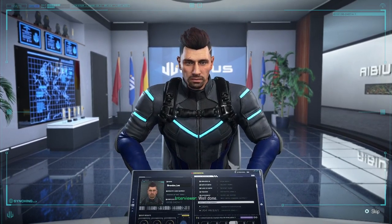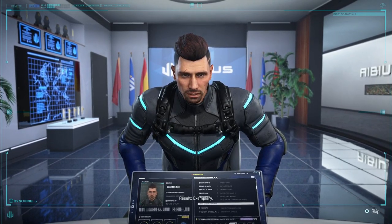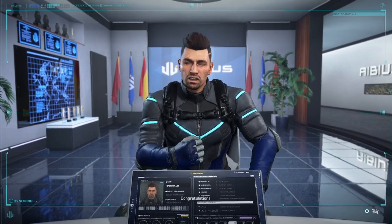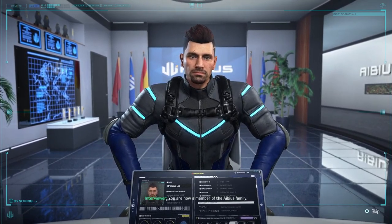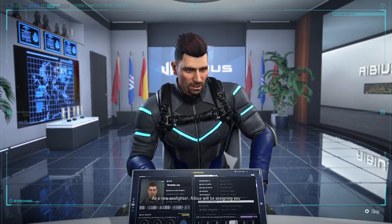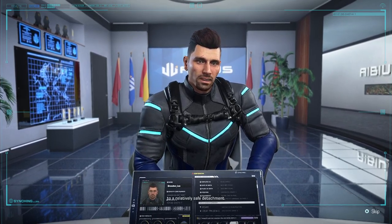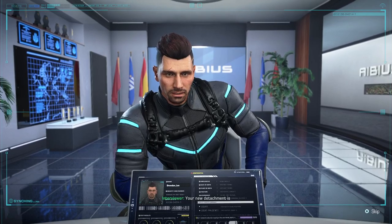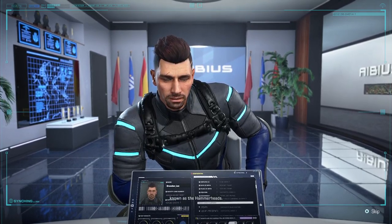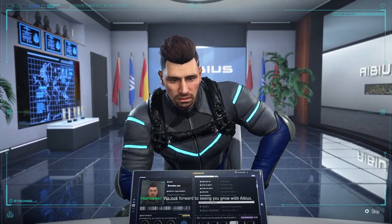Well done. Calculating aptitude test result. Result: Exemplary. Congratulations — you are now a member of the IBIS family. As a new exo-fighter, IBIS will be assigning you to an extremely safe detachment: Patrol Unit number 52585, codename The Hammerheads. We look forward to seeing you grow with IBIS.